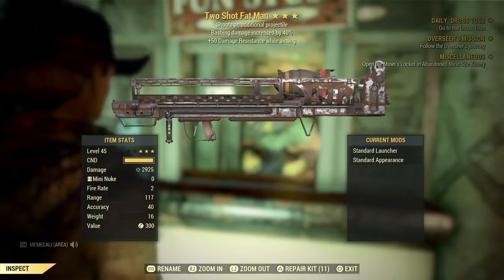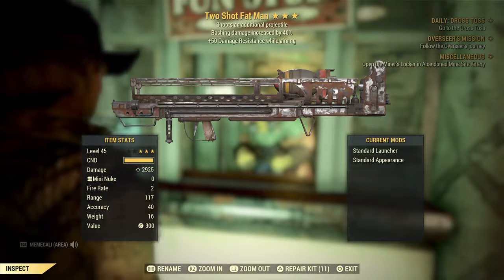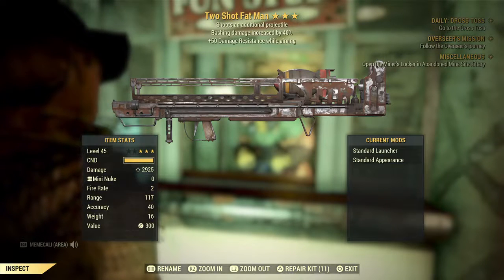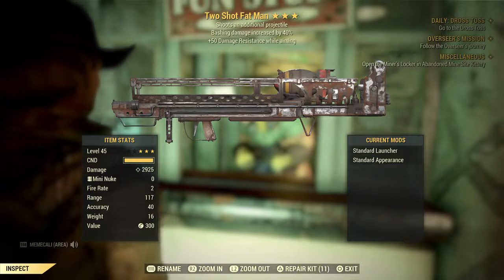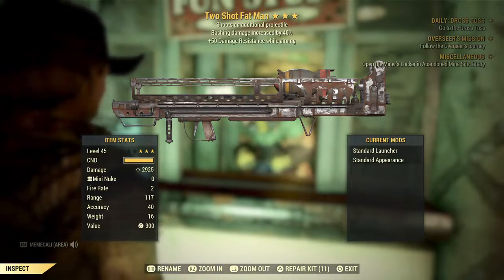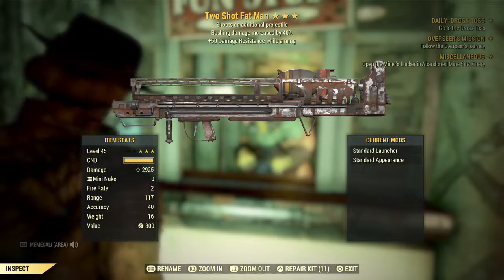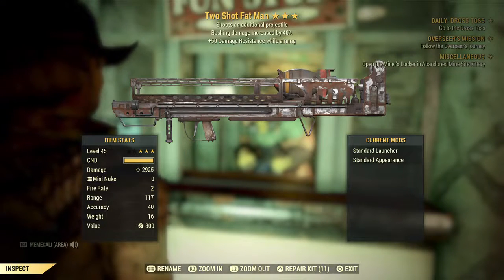Two-shot Fat Man! I think this one is a great one. It is heavy, and Mini Nukes are also heavy to carry around, so you need a high carry weight and a good supply of Mini Nukes. You don't have to have this as your primary weapon, but this one shoots an additional projectile when you fire. Bashing damage increased by 40%, plus 50% damage resist while aiming. The damage is 2,925 — because it's a nuke. As you can see, I don't have any nukes on me; I might have some in my stash.